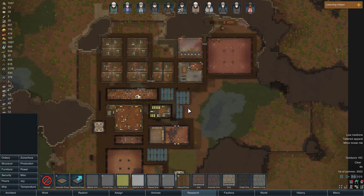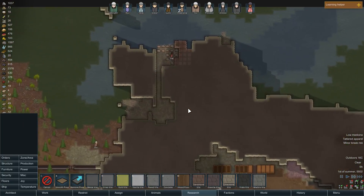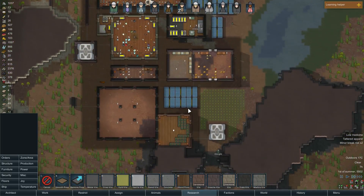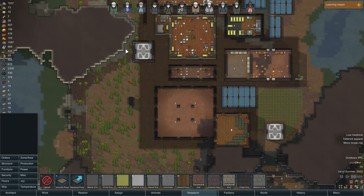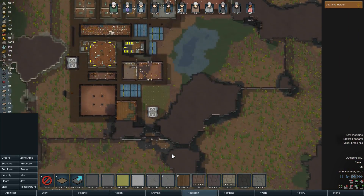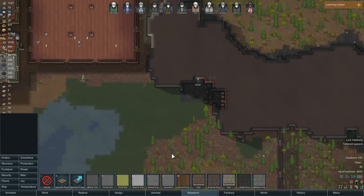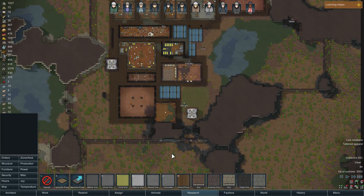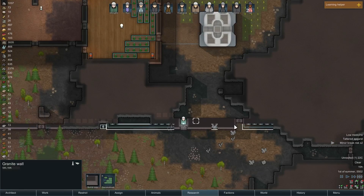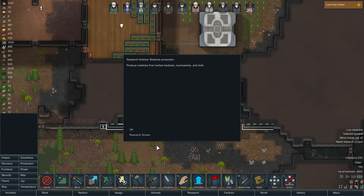We're still mining up here. I might make a pen for my animals at some point — an animal pen. Let's now build some more walls out here. Yeah, I think I'm going to leave this big double-thick wall here, possibly. Yeah, medicine production — cool.